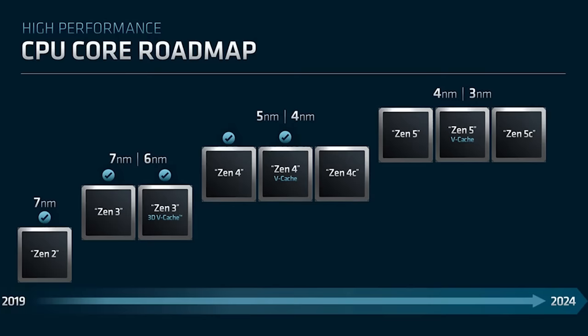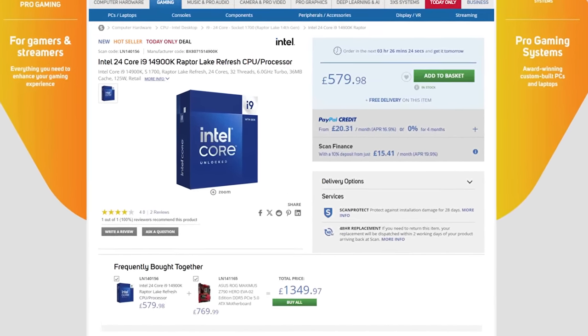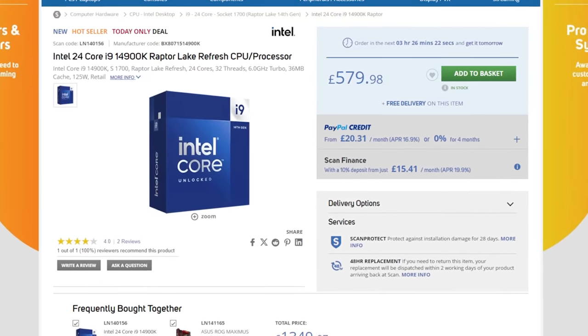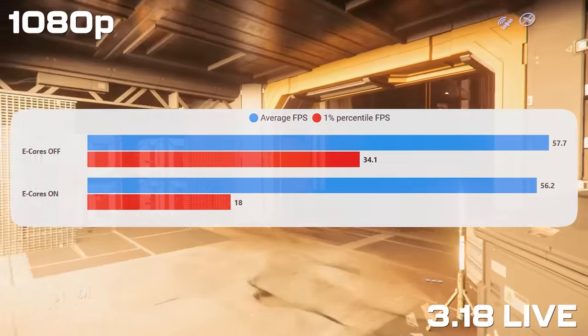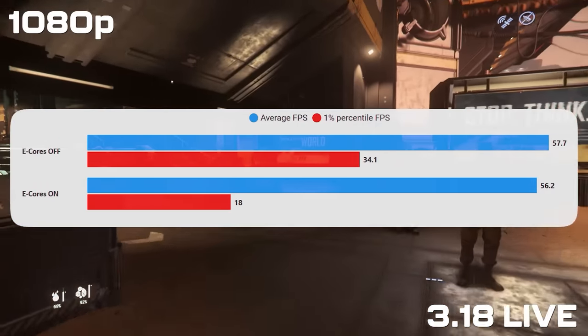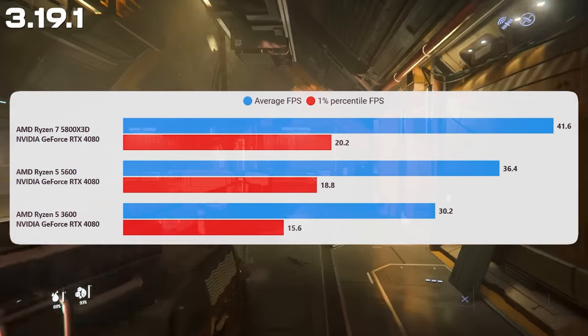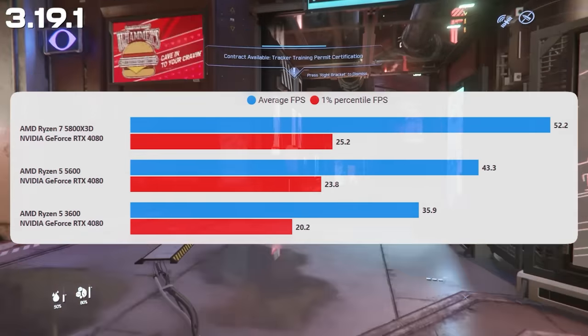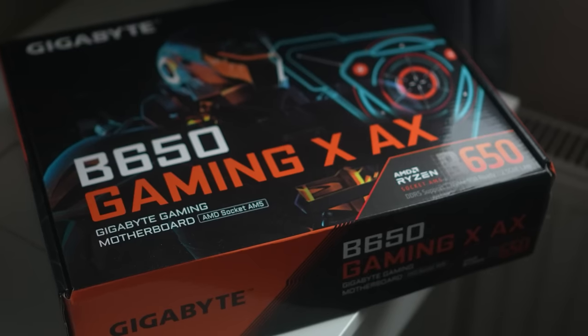With AMD and the AM5 platform you also have the ability to upgrade to future CPUs, something you don't get with Intel. On the Intel side, if you're prepared to spend quite a lot more on something like the i9-14900K and overclock it heavily, you can see great performance, but you won't have an upgrade path. Also, Star Citizen does not play well with Intel's E-cores, so you'll either have to turn them off in the BIOS or use something like Process Lasso in Windows. For those with AM4 motherboards, the 5800X3D is still a great upgrade option.